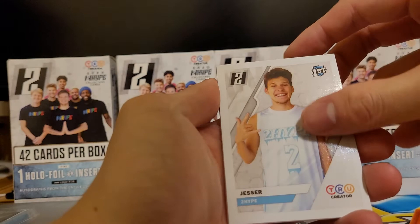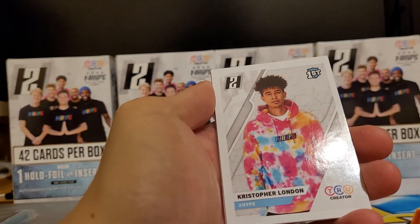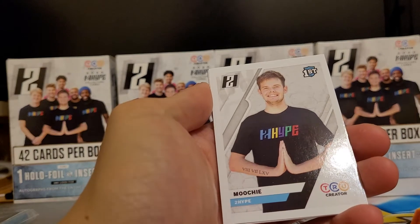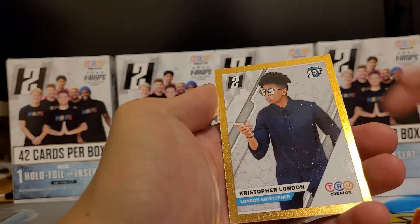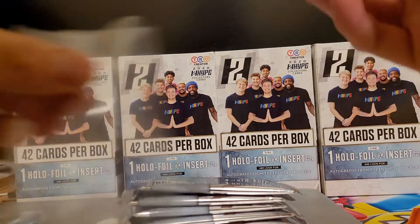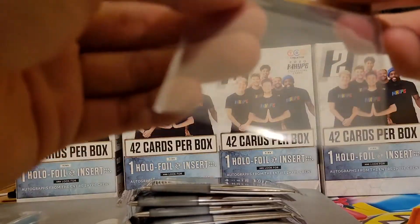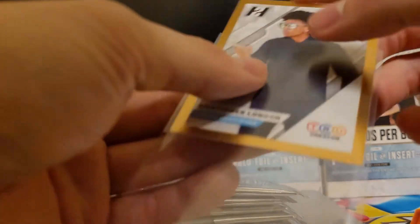We got ourselves a Jesser, London, Christopher, Agent Jerkface, Christopher London, Moochie, a Jai Del, another Jai Del, LSK, Jesser, and a Christopher London gold foil border.